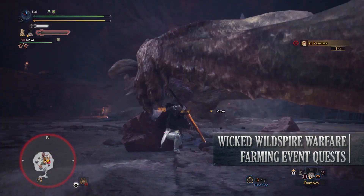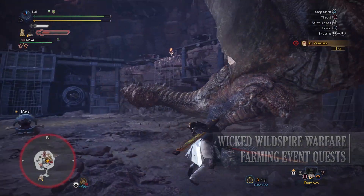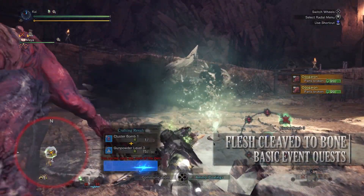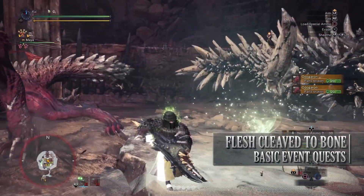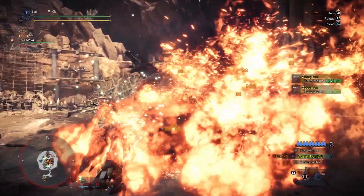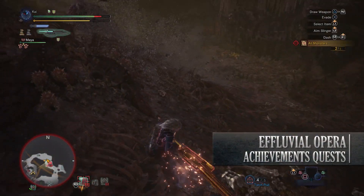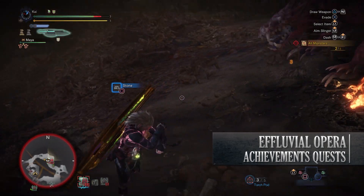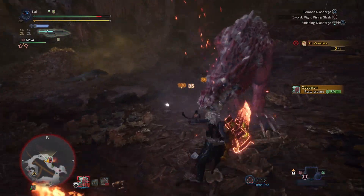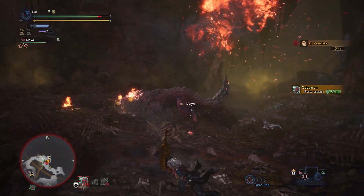Next is Wicked Wild Spire Warfare, a 5-star low rank quest that requires hunters to be hunter rank 8 or higher. This has players taking on Tobi-Kadachi and a Diablos in the special arena, and upon completion you'll get some armor spheres, though these are normally the low rank armor spheres. Next is Flesh Cleave the Bone, a 5-star low rank quest requiring hunter rank 8 or higher, with players taking on an Odogaron and Radobaan in the special arena — a way to farm low rank materials from these monsters. Next is The Effluvial Opera, a 7-star high rank quest requiring hunter rank 13 or higher, which has players taking on all the monsters associated with the Rotten Vale — so that's Great Girros, Radobaan, Odogaron and Bazelgeuse. Like with all the music-related event quests there's an increased chance of finding these monsters at the large or small gold crown size.